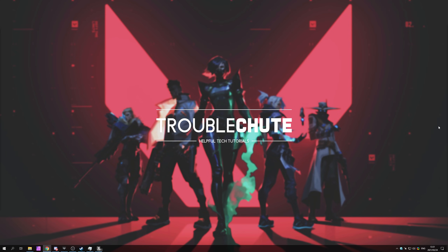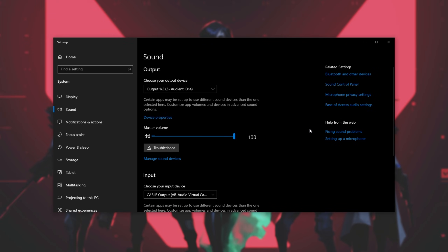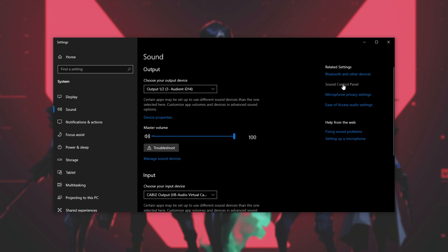The most common issue is that your microphone hasn't been set to the default mic in Windows. Locate the sound icon in your taskbar, right-click it, and then click Open Sound Settings. Inside of here, under Input, simply choose your default input device that you'd like people to hear you with. And in the top right, click Sound Control Panel.